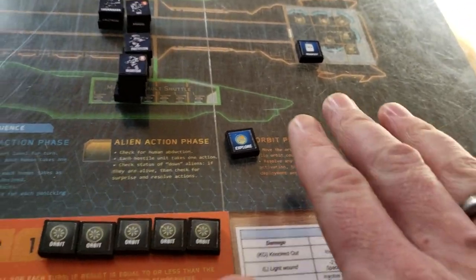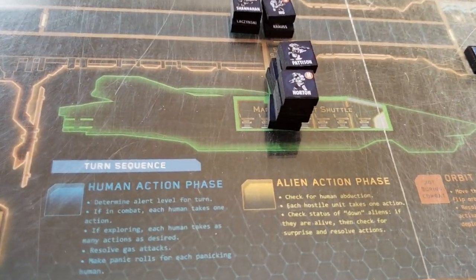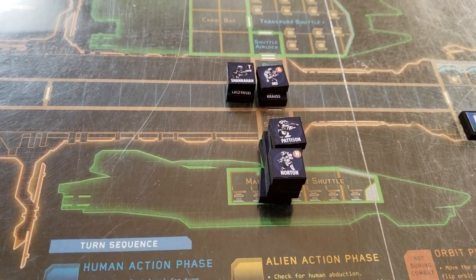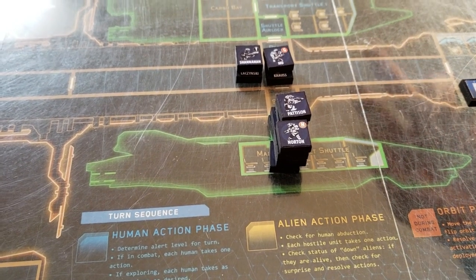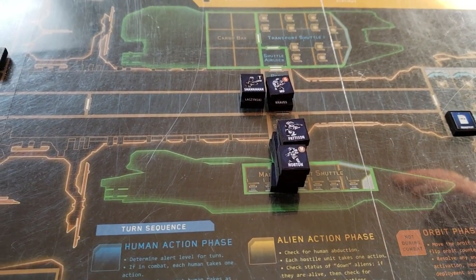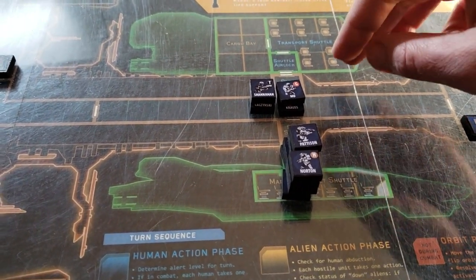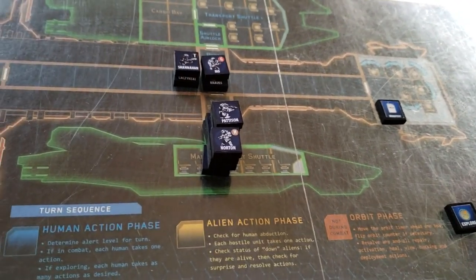Let's move on over to the discovery phase. Because the Marines are unaware of what's going on here — until they encounter an alien or come across any live or dead crew — they don't know to be especially concerned. So there's going to be a modifier to a future discovery roll. There are two types of spaces in this game: corridors and rooms you have already discovered, and rooms that you have not discovered. When you move into a corridor or already-discovered room, you check for an ambush. If you're moving into a room not yet discovered, like the transport shuttle or command pod up here, you check for discovery.